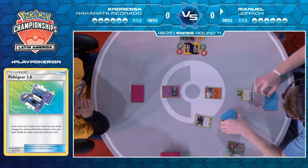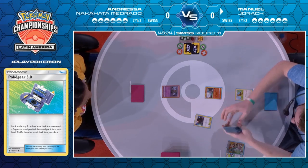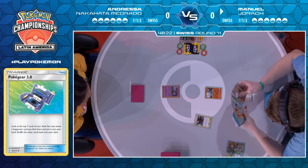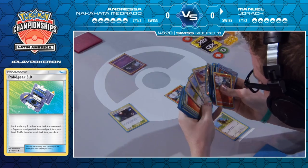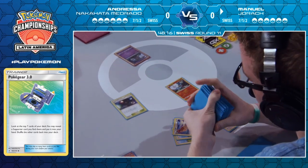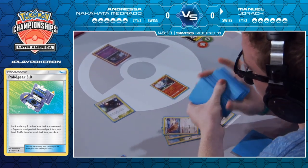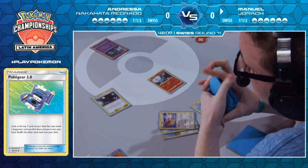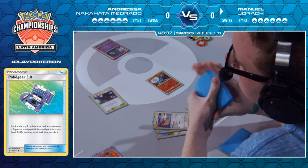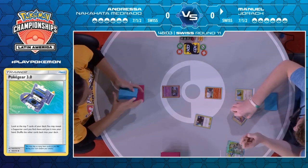Maybe if he had the second Lecture in hand, he could go a little more aggressive and grab all the Pidgeys. He will be going for the two Pidgeys and the Pidgeotto, just to make sure he has at least one ready for next turn — a very strong start for Manuel. Three Pidgeottos would be a fantastic bench for him. It also gives himself a chance to draw into some more support cards as his hand did look a little empty.